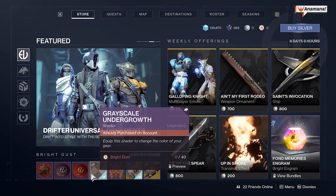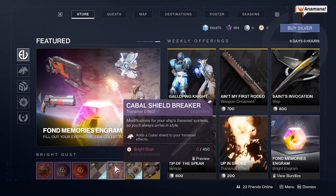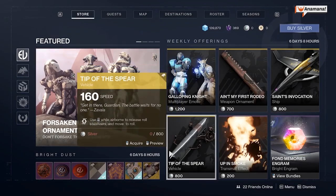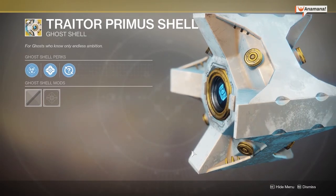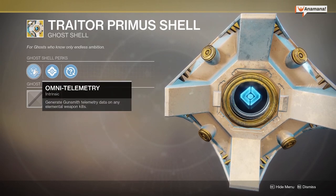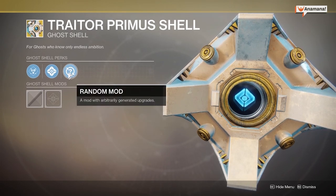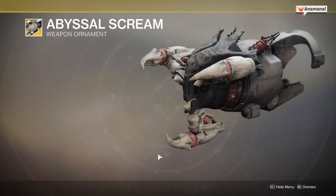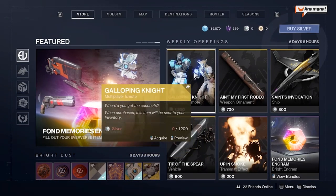For Bright Dust we have the Grayscale Undergrowth shader for 40 Bright Dust, the Cabal Shieldbreaker Transmat effect for 450 Bright Dust, and the Traitor Primus Shell for 2,850 Bright Dust — it has Omni Telemetry, Public Defender, and Random Potential Chance. We've also got the Abyssal Scream ornament for the Traitor's Cannon — very Bone Claw, very Hive-looking style.